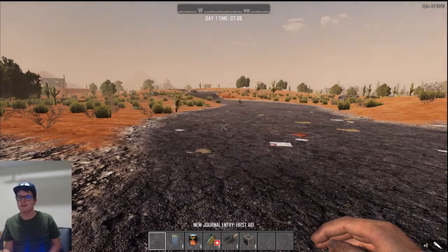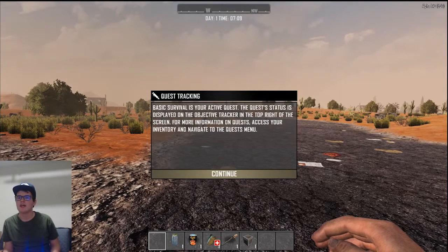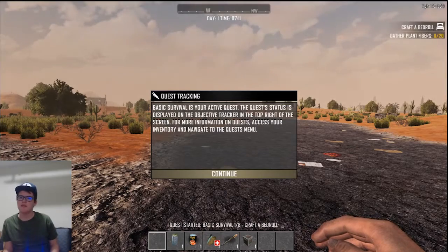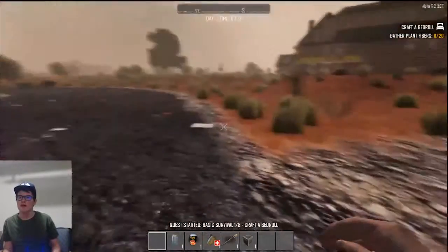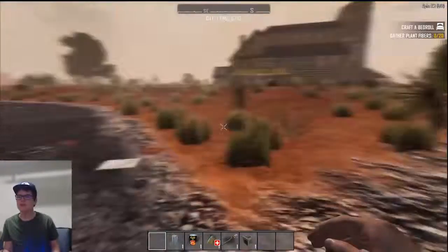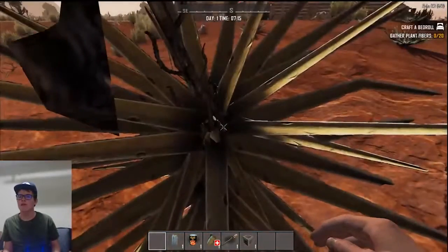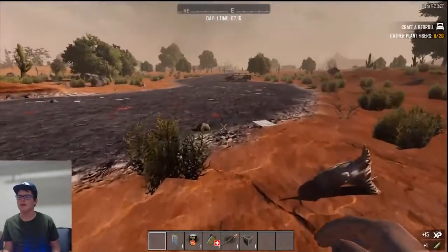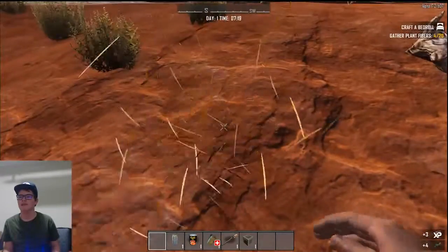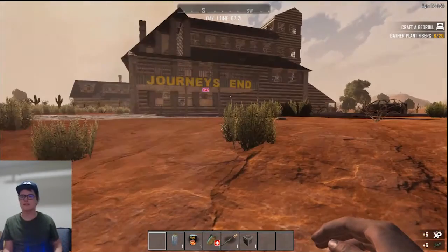Even the UI looks different. Basic survival, interactive quest — the quest status is on the objective tracker on the top right of the screen. For more information on the quest, access it by navigating to the quest menu. Oh wow, we can't just pick up the yucca plants anymore, we have to punch them? And I got XP — it shows me that I got XP now. Well, that's interesting.